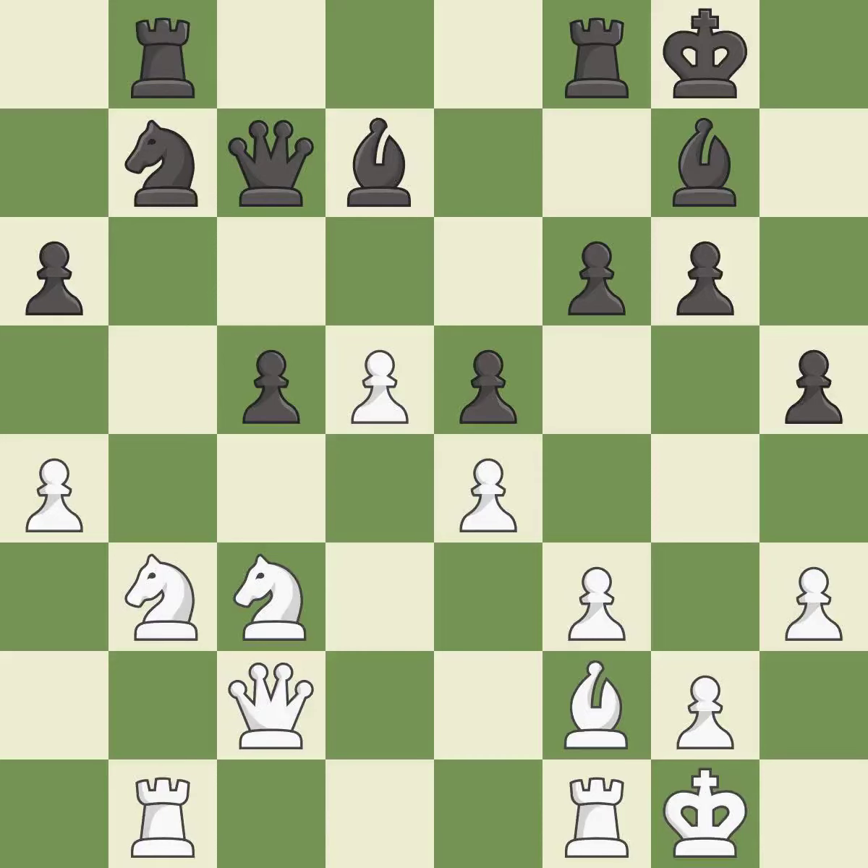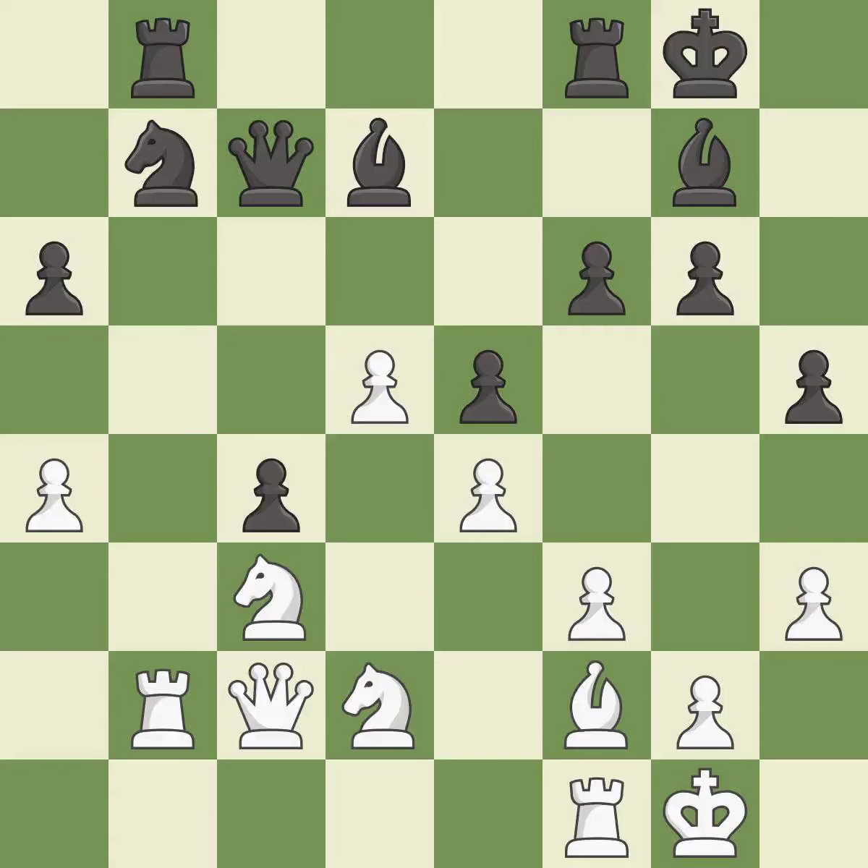This develops a Rook off its starting square, getting it into the action. This threatens to kick a Knight — it is best, the strongest option. The opposing Knight is kicked by a Pawn and must now move or be captured — it is best. This moves the Knight to safety — it is best. This offers to exchange pieces of equal value — it is best.